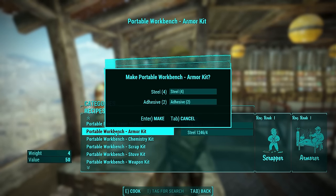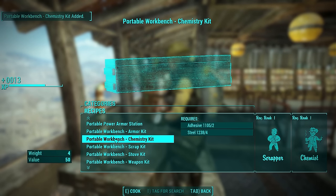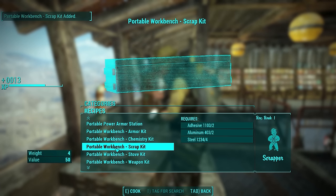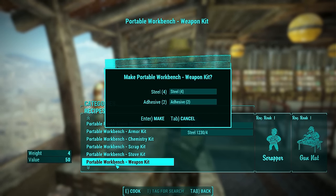The armor kit requires Scrapper 1 and Armorer 1, and costs four steel and two adhesive. The chemistry kit requires Scrapper 1 and Chemist 1, and costs two steel and two adhesive. The scrap kit simply requires Scrapper 1, and costs four steel and two aluminum. The stove kit requires Scrapper 1, and costs four steel and two adhesive. The weapon kit requires Scrapper 1 and Gun Nut 1, and costs four steel and two adhesive.